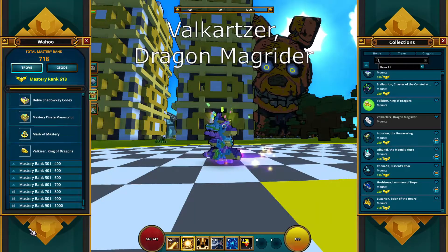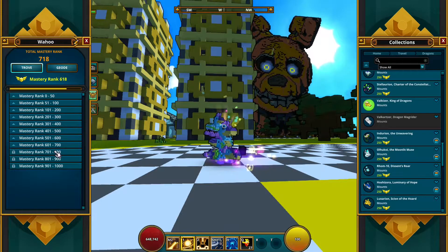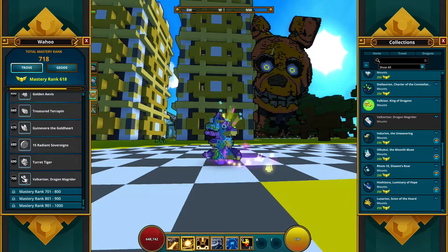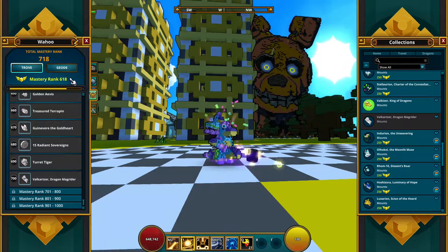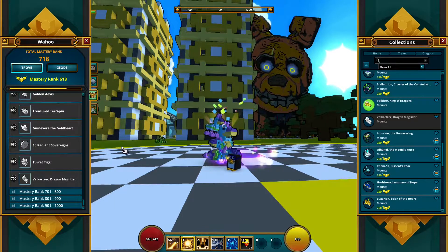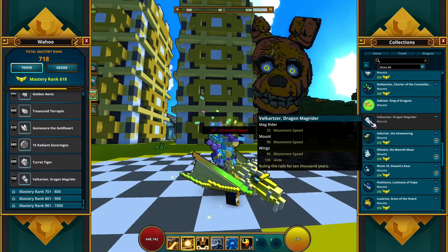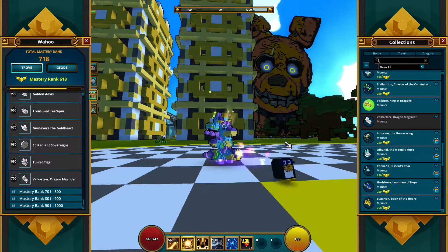This next dragon is the 700 Trove Mastery dragon. I don't have it myself yet — I can see it's in the 600 to 700 bracket, and I have a little ways to go. It also works as a mount but it can fly. It's the same concept as the 300 mastery dragon: no crafting, just something you're going to get over time. It's kind of a bigger version of the 300 mastery one. 700 Trove Mastery is how you obtain this dragon.